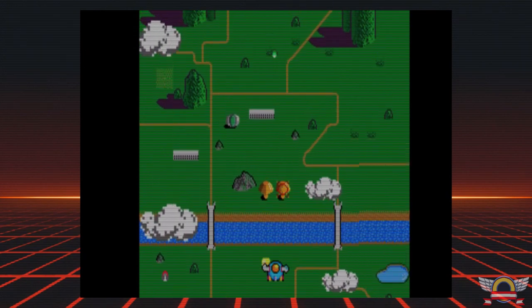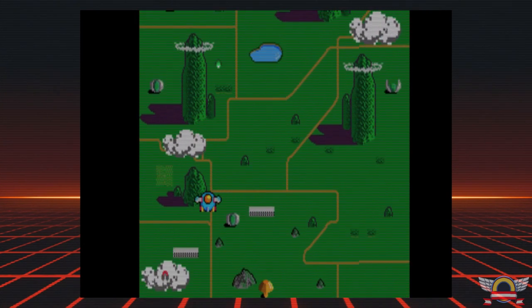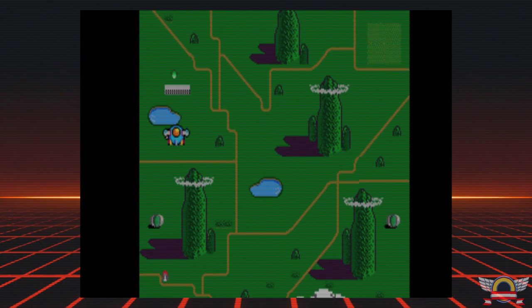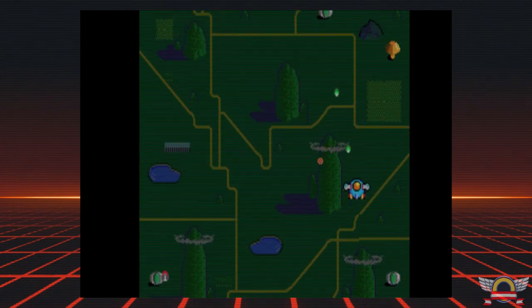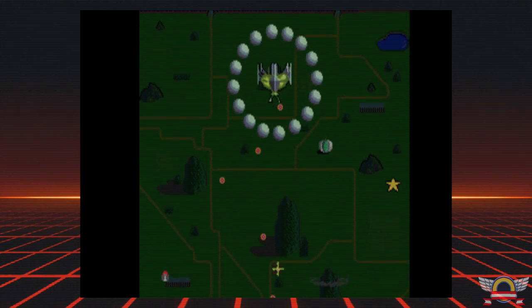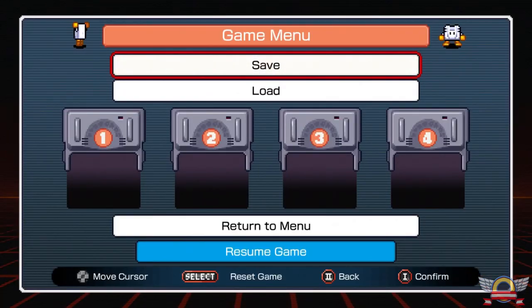By my count, the pack comes with 57 games. Then you have the secret stage, bringing you to 58. Then you have the three Near Arcade versions, so that brings you up to 61. And then two entirely new games — 63. There are 63 games in this thing. I think this is one of the best bangs for your buck you can get on the mini consoles. If you've never played a TurboGrafx like me, this just solidifies that you definitely need to check this thing out.